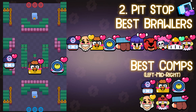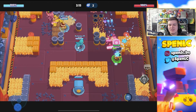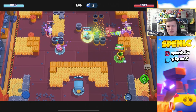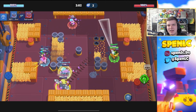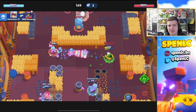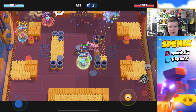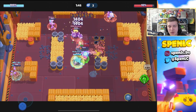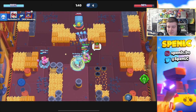Moving on to map number two, we have Pit Stop. It's crucial in this meta to have a tank — either Daryl, Sam, or Buzz, who are all pretty strong on Pit Stop. You need at least one tankier brawler whose job is to constantly push up, even if dying a lot, as long as you're getting pressure and forcing a pinch out, you're doing a good job.